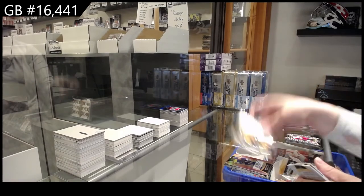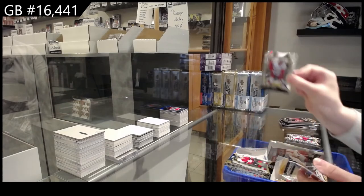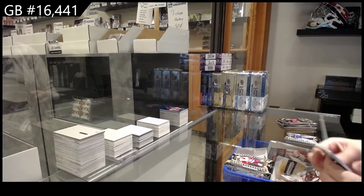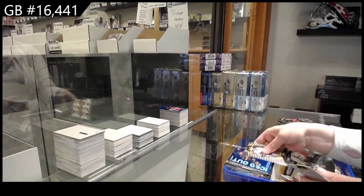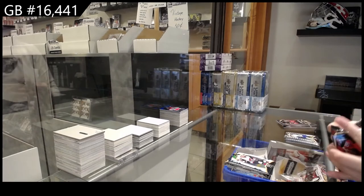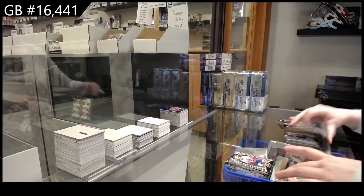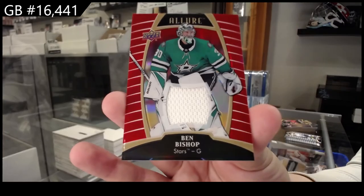Rookie for Nashville Dante Fabbro, Top 50 for Toronto Rasmus Sandin, White Rainbow die cut for Ottawa Rudolph's Balsers, Rookie for Detroit of Tara Hiroshi. Rookie for Ottawa Vitaly Abramov, Iced Out for Vegas Cody Glass, White Rainbow die cut for Arizona Barrett Hayton. Top 50 for Chicago Kirby Doc, Rookie for the Islanders Oliver Wallstrom, Red jersey for Dallas Ben Bishop.